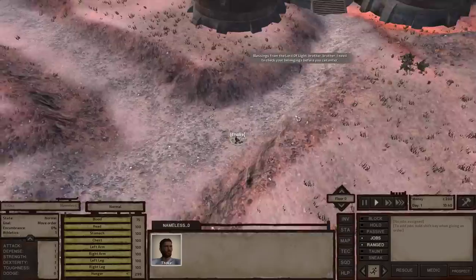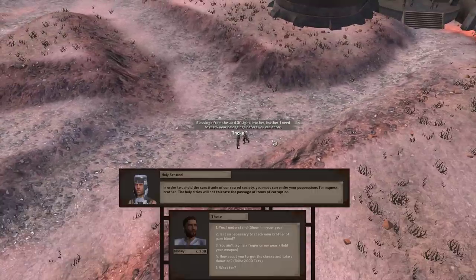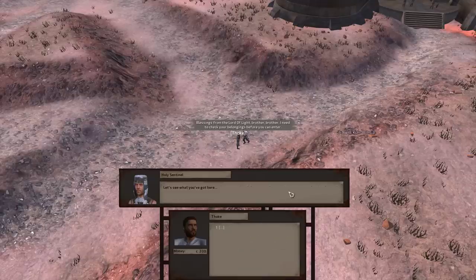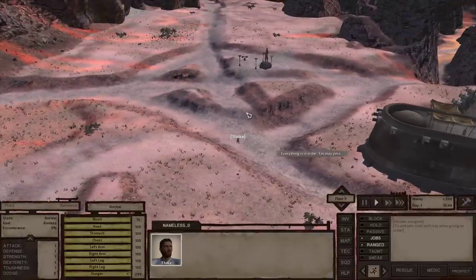A couple of things here — it looks like we've triggered this guard. He wants to talk to us, so we'll let him. He wants to search us, no problem. We literally have nothing at all in our inventory but your holy book.